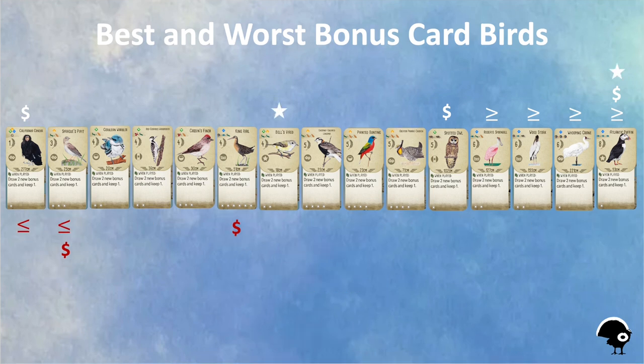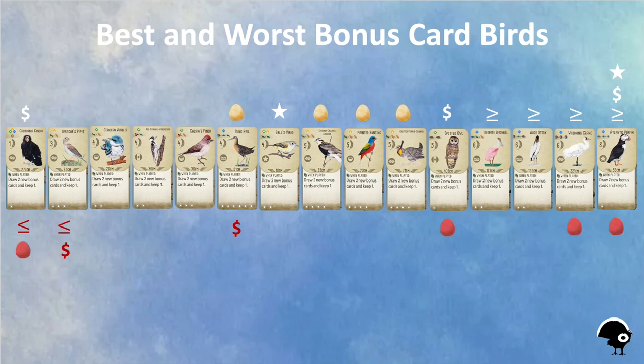When it comes to nest type, the Bell's Vireo and Atlantic Puffin edge out the other birds because they each have a useful star nest. The King Rail, Chestnut-Collared Longspur, Painted Bunting, and Greater Prairie Chicken can lay four or more eggs, which awards them a beneficial tick, whereas the Condor, Owl, the Crane, and Puffin can only lay one egg, which earns them a red egg.